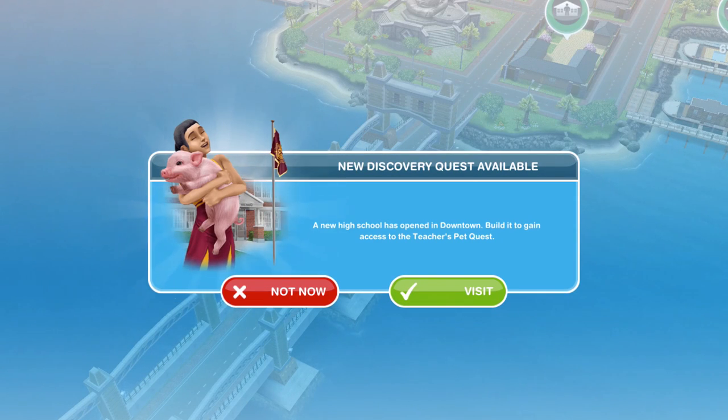Hi guys, my name is Nia Jenskel and welcome to a walkthrough of the Teacher's Pet Quest in Sims Freeplay. This was released with the new Downtown High update that came out at the end of August 2017.